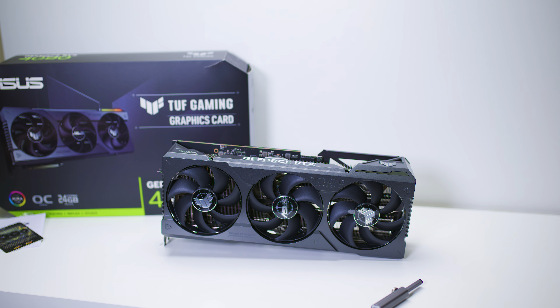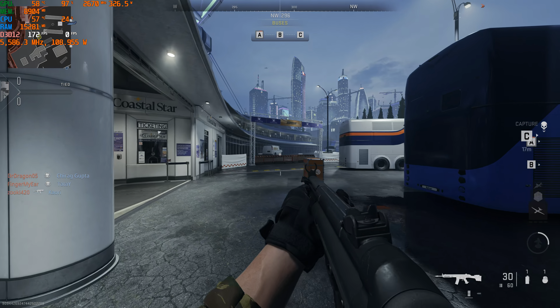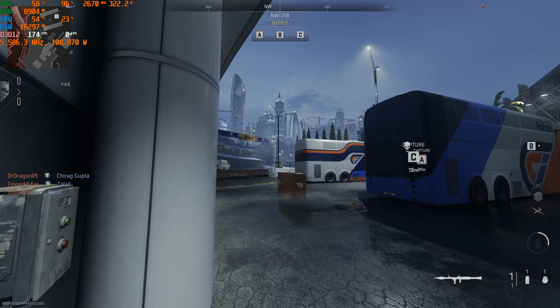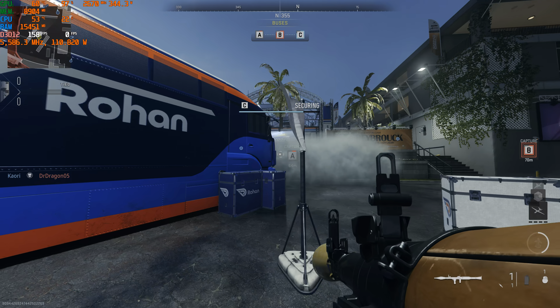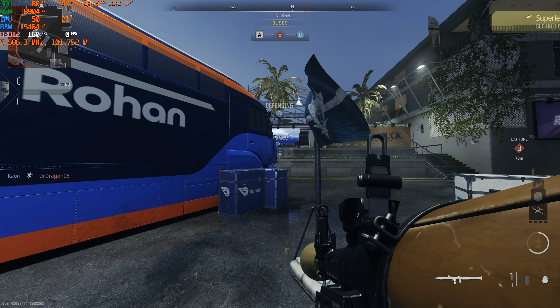Playing on this RTX 4090 TUF top G version, we're doing Modern Warfare 2. You can see the FPS in the top left-hand corner. This is 4K ultra settings, and AMD claims 139 frames per second in this game. The leaked benchmark shows the RTX 4080 at 99 frames per second.